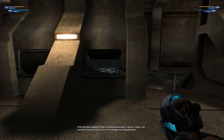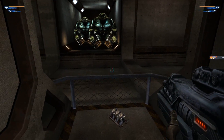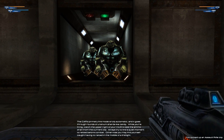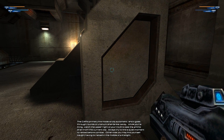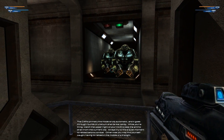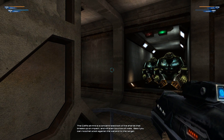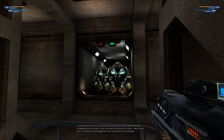The combat assault rifle is a marshal's best friend. Load it up with ammo and mow down this dangerous desperado. The CAR's primary fire mode is fully automatic and it goes through rounds of uranium shards like candy. While you're firing, watch the upper right of your HUD to see the ammo drain from the current clip. Always try to find a quiet moment to reload before combat; otherwise, you may find yourself caught having to reload in the middle of a firefight. The CAR's alt fire is a concentrated bolt of five shards that breaks up on impact and will even bounce off walls. See if you can ricochet a bolt against the wall and hit the target.